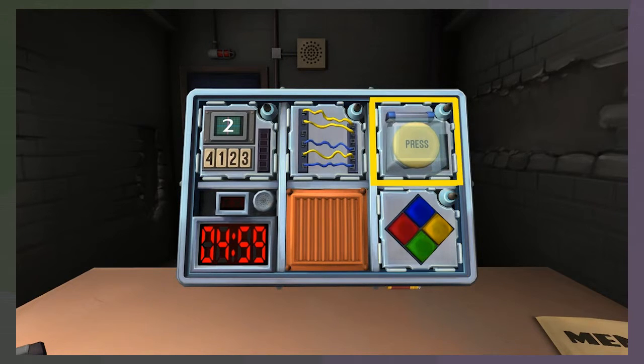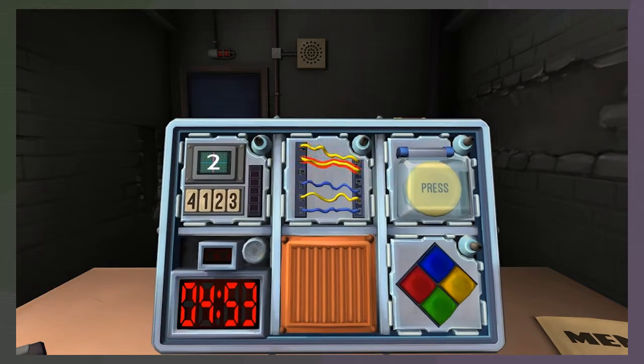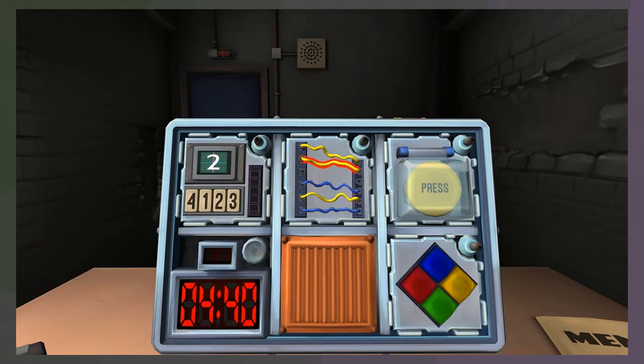We have Simon Says, a big yellow button, wires, and memory. Let's do wires first — get those out of the way. There are five wires: three yellow and two blue. Since there are no black wires, cut the second wire. Done.